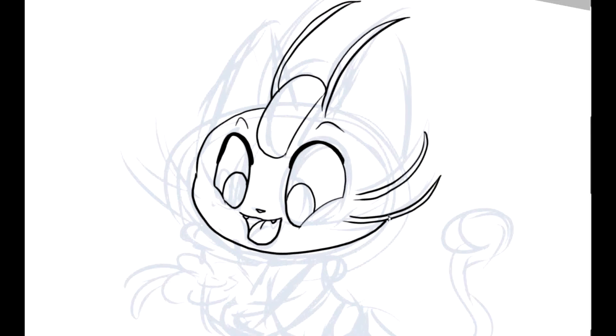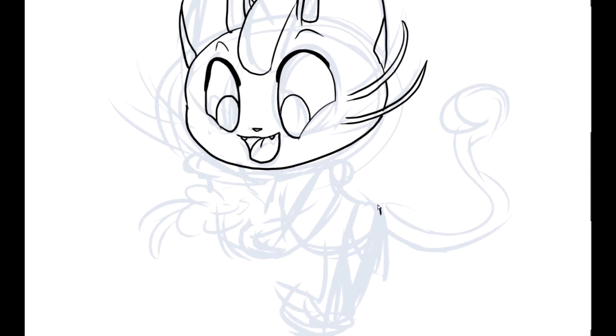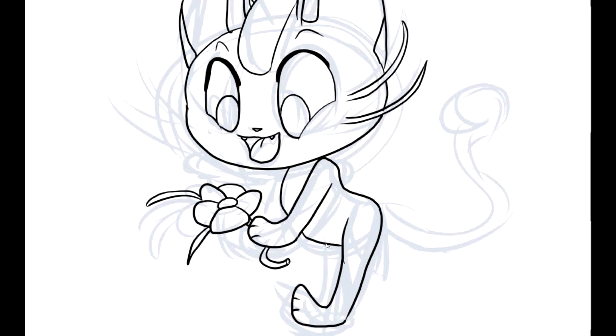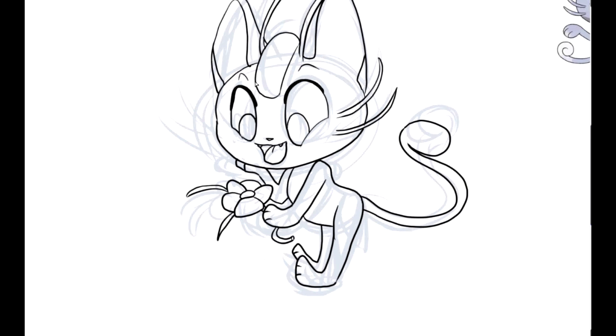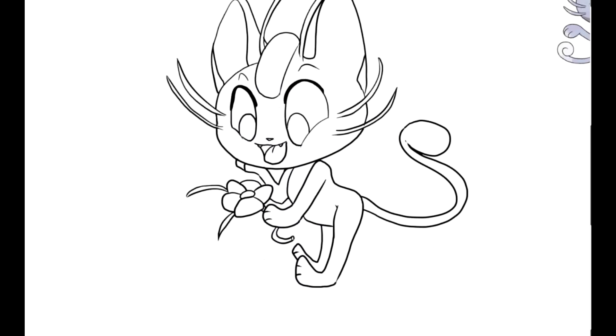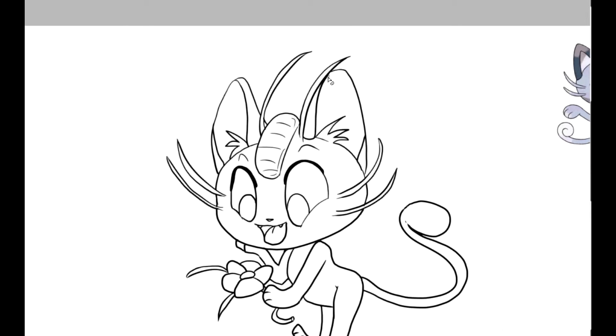I want to tell you why I decided to draw the Alolan form of Meowth. It's basically because I really liked how its whiskers were kind of moving — it looks very artistic. It's like they're alive and it just makes the whole design a lot better in my eyes. I know some people don't like this design because it looks like a redraw, but I really like it. It looks nicer and sassier.